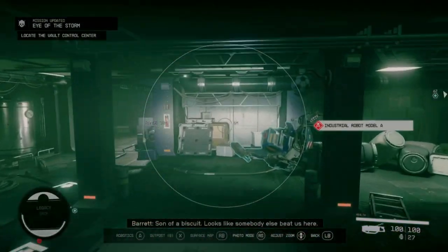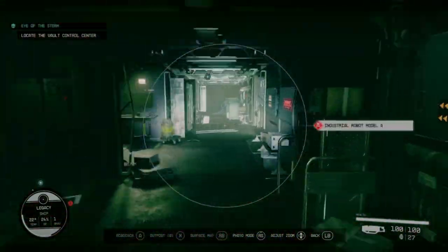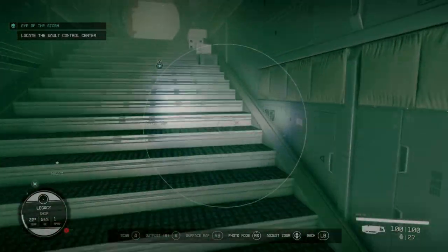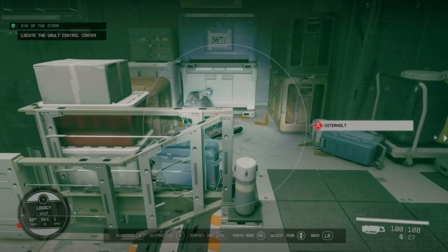Today I'll be showing you how to locate the vault control center in the Eye of the Storm, because this mission can bug in at least two different spots. I'll be showing you exactly where those spots are so you can save when you don't get the bug, and basically how to avoid getting the bugs.